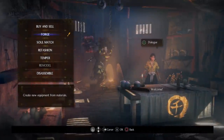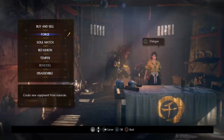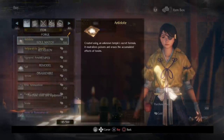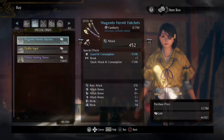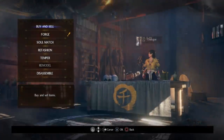So let's jump on in. The first thing we're going to do is go through each category, and then we're going to go in depth and build a set and show you how exactly I go through the process. Buy and sell is pretty straightforward — you can buy up a lot of basic items here, special finds if you've unlocked those, weapons, armor, but you're not going to use this all that much. Sell we're going to come back to in a second.